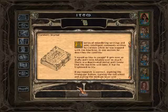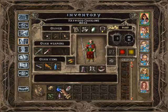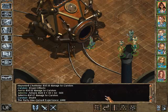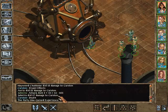What did we get? Carson's journal. A series of meandering writings and semi-intelligent comments written by Carson while he was trapped with the machine. In one section he describes the controls. He wrote: pushing the triangular button, turning the red wheel, and pulling the medium lever will activate the portal. So yeah, he was trapped, but he used his position to torment others and he paid for that. Who killed him? Jahira. Arie did 22, Haywood hurt him for 18. Arie did 22, Jahira did 17 and that was the end.